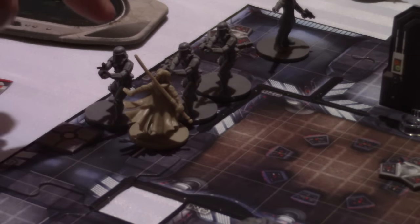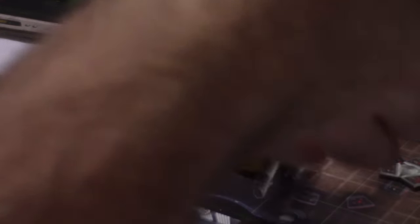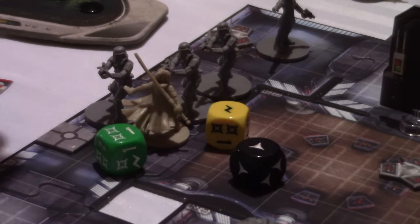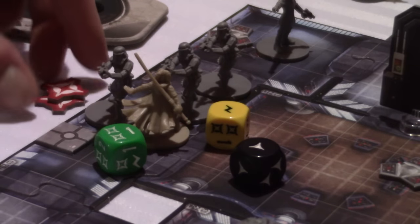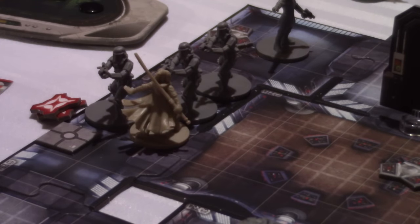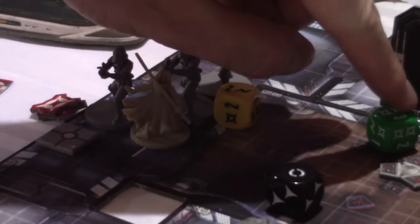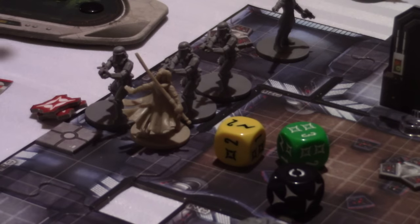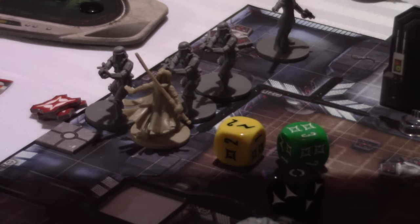I think what I'm going to try and do is take out this guy here. I've got the dice and I'll try to roll them in view, but if not, you'll have to take my word for it. This surge can be used to do an extra damage. This guy will suffer two damage. We'll do another attack. That would be two more damage — I could use that surge for three, but this symbol removes a surge, so it's only another two damage. It didn't go the way I wanted it to.